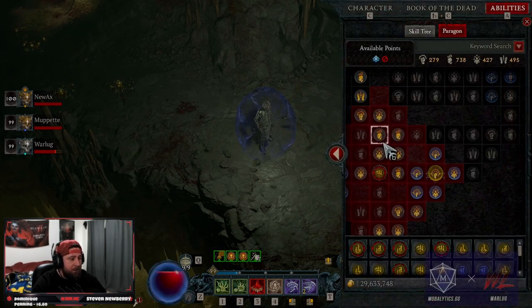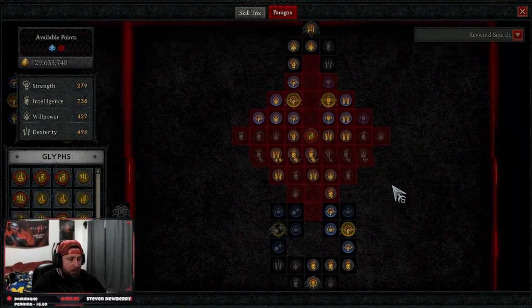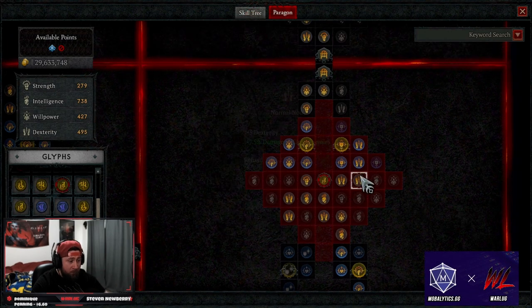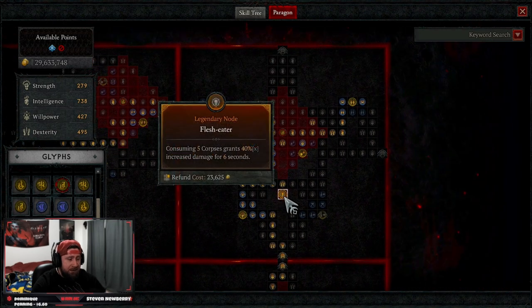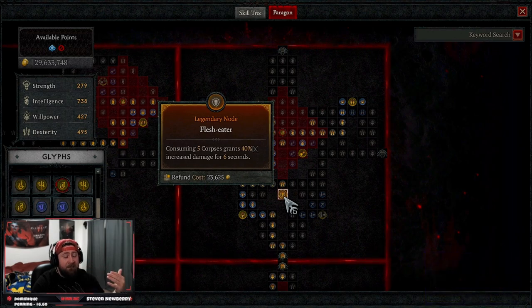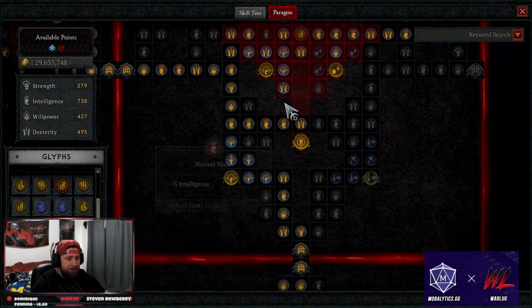For the Paragon Board, starting out go up the right side, grab Prime, then get Territorial — we're close-range so damage reduction and more damage close to enemies is great. We grab Preservation for more armor and intelligence with corresponding nodes, and Knowledge for more damage and intelligence. On our second board we're taking Flesh Eater: consuming five corpses gives 40% increased damage. Since we consume and create a lot of corpses, this should always be active.